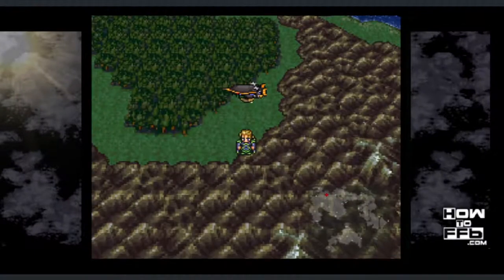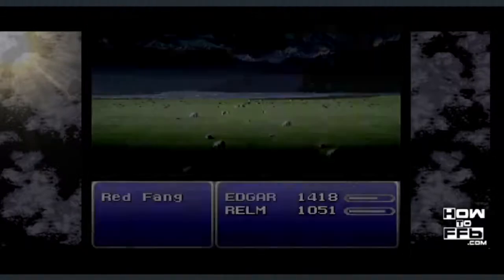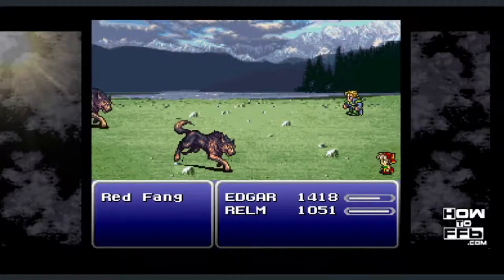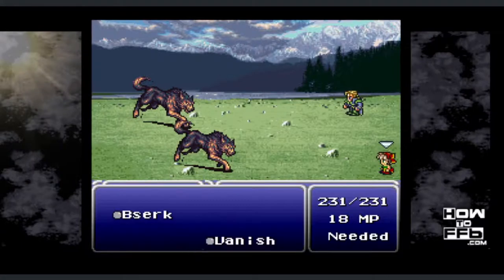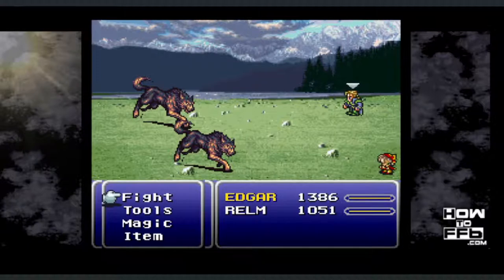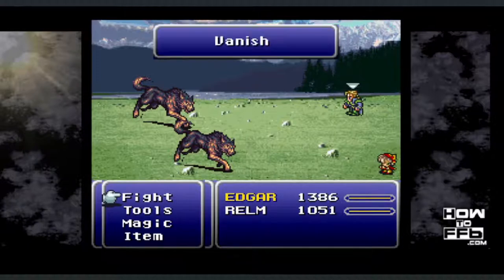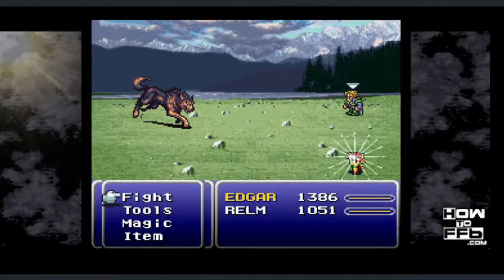Now you're going to be doing another sketch. But before you do, make sure Edgar and Realm have full hit points and magic points. Fly north of Narsh in the airship and look for a battle with two Red Fangs. You're going to do the same thing as last time: use Realm to vanish one of the monsters. This time with the gem box, she can vanish herself. Edgar just waits, and then Realm tries to sketch the invisible Red Fang, causing the sketch glitch to occur again.